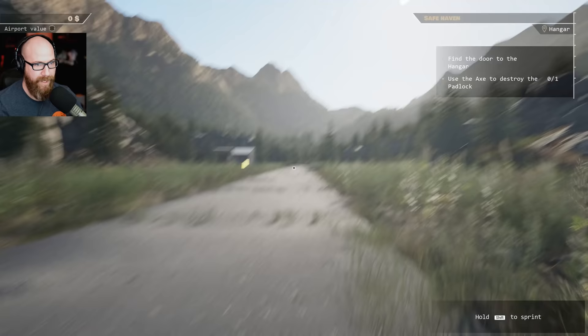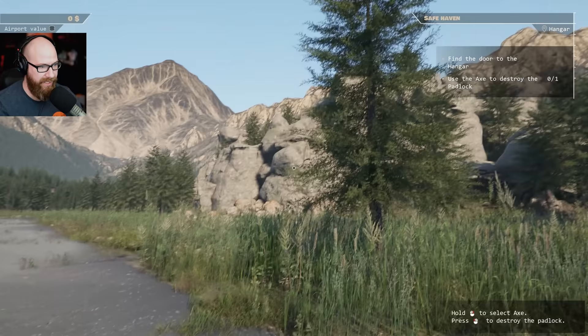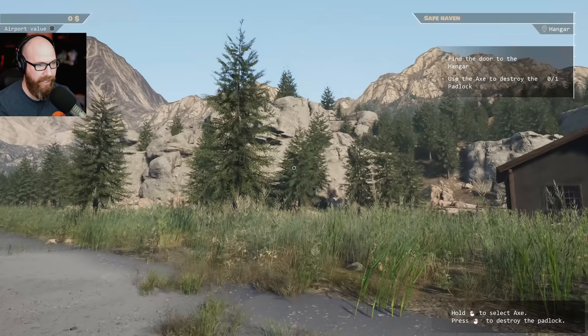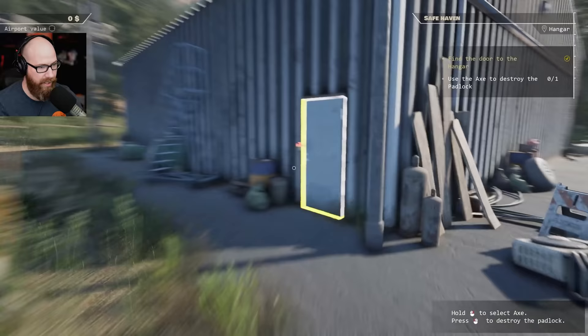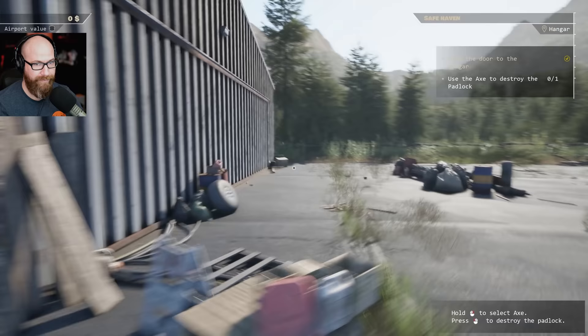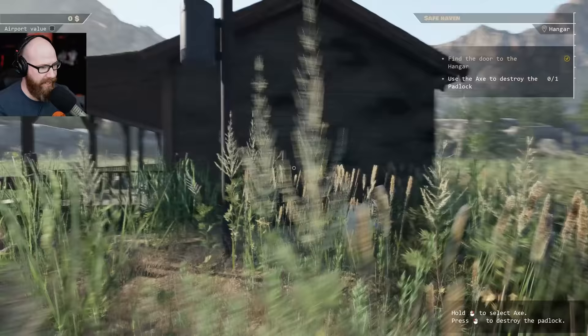Find the door to the hangar. Use the axe to destroy the padlock. This sounds like fun. Really good frame rates, not bad at all. Some things that need to go are definitely these trees - having trees this close to the runway is kind of a scary situation. We have to break the padlock with the axe. We've already found the door to the hangar right here. We just need to find the axe. Where would the axe be? It's around here somewhere.